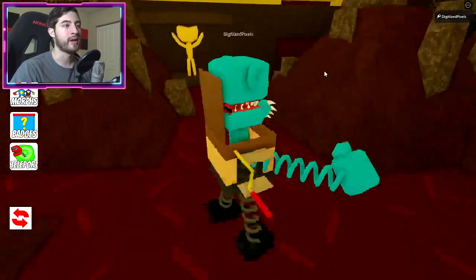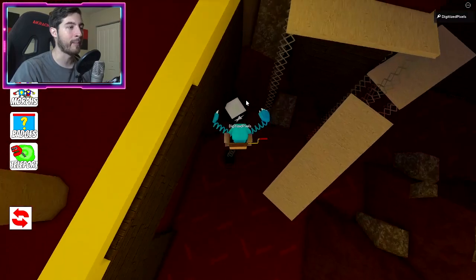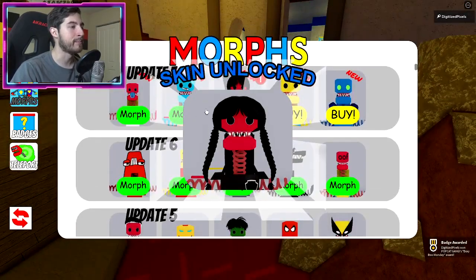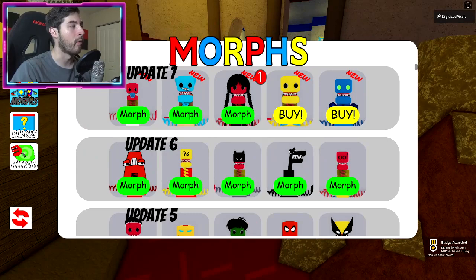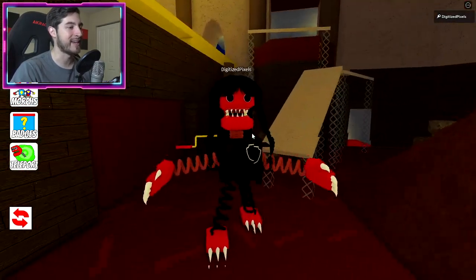Once you've teleported to the theater, turn around and go to the back corner and you'll see a black and white box. That is going to give us the Boxy Boo Monday morph — there it is, all angsty teenager. Love it!